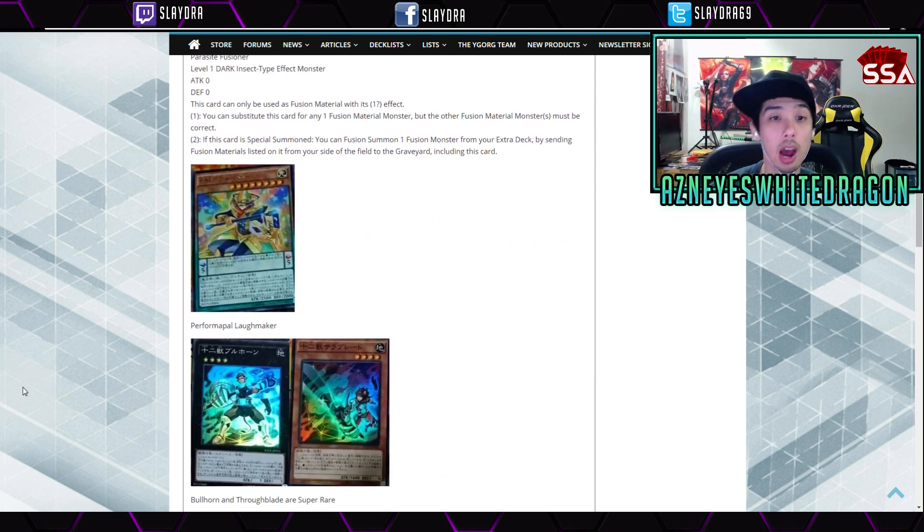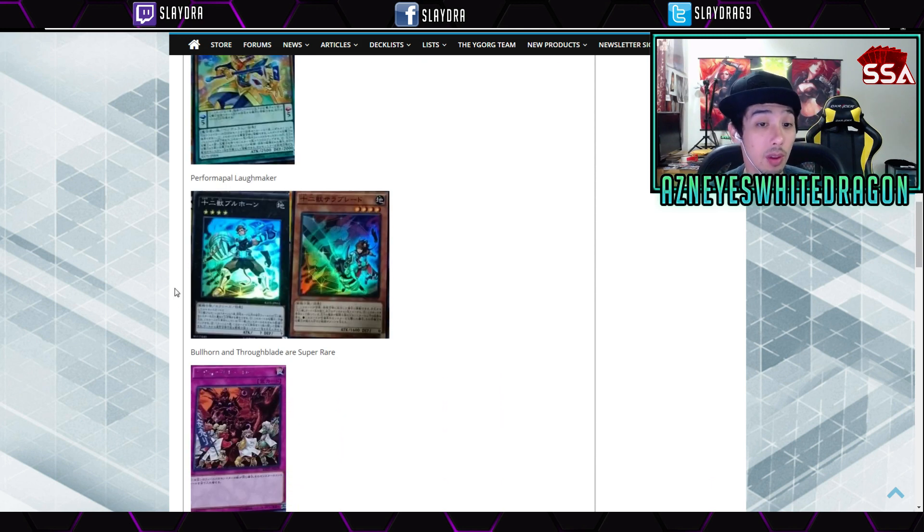We've got some more Pendulum support. We got Performapal Laughmaker, though we don't have its effect yet. There are also pictures of Bullhorn and Thrublade, confirming they are Super Rare in the OCG, but in the TCG we all know they're going to be Secret Rare.